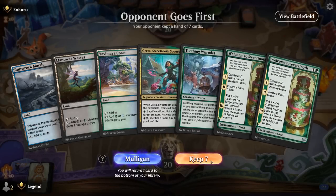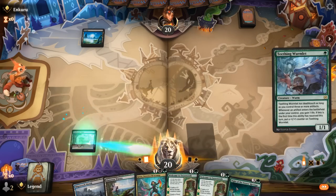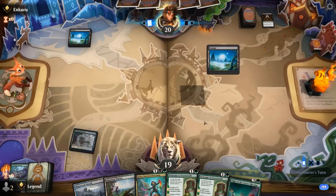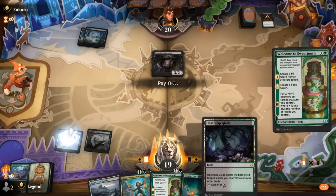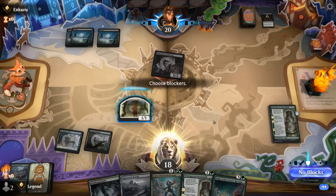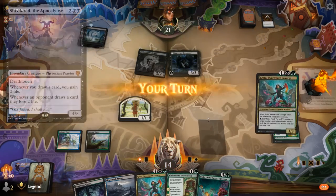Game 6: We're on the draw with a nice hand — Wormlet into Welcome to Sweettooth, Greta on three, topped off with Knight of the Sweets' Revenge as our finisher. Opponent does have a Cut Down for Wormlet — that's going to slow us down. Turn two, Underdog. Greta into Knight of the Sweets' Revenge, and then we can play Welcome to Sweettooth using our food tokens for a very efficient turn four. Going with a pretty good curve here — one, two, three — let's see if they top it off with a Sheoldred on four.